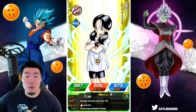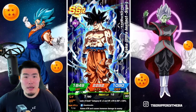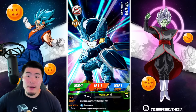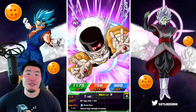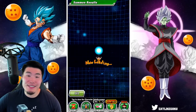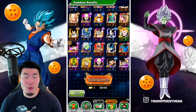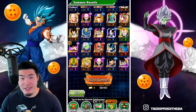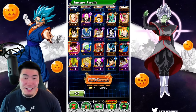Oh yeah, Cooler. Cooler's amazing. He might not be the best unit in the game — he might be, he might not be. But there's no denying he's one of the most fun units to run, man. All those Supers, getting those insane attacks on longer events. Like, I've seen him go up to like 14 mil for the 24-key Super. So he's awesome.